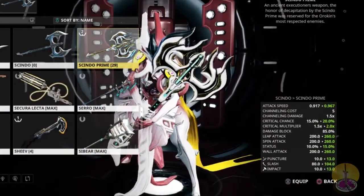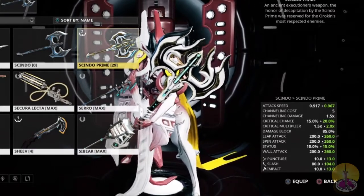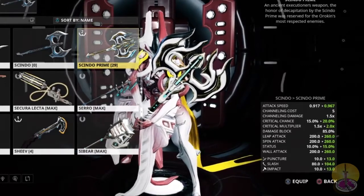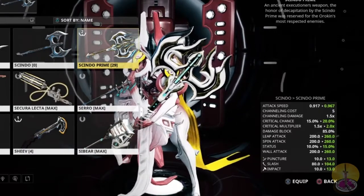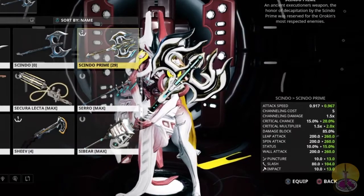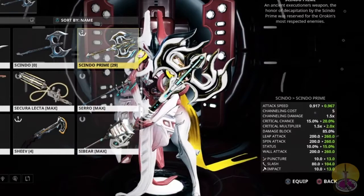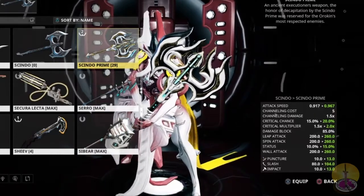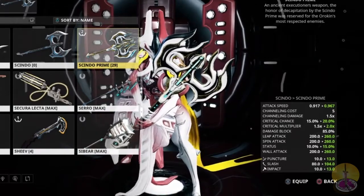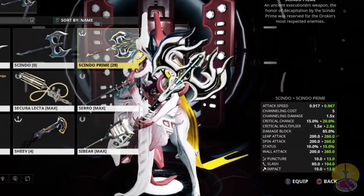About the stats: attack speed has been very slightly improved. Critical chance is now up to 20%, and the critical multiplier is now times 2. Leap attack, spin attack, etc. are more powerful. Status is now up to 15%, and wall attack has also been increased. For damage, you've got 13 puncture over 10, 104 slash over 80, and 12 to 13 impact over 10. So it's a decent improvement. The critical chance is actually a lot more viable now, but still difficult to use given it's a heavy weapon.